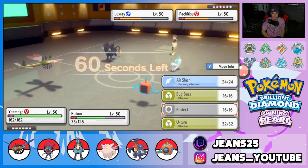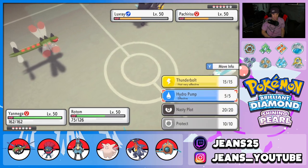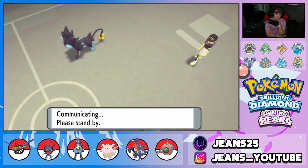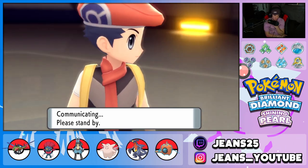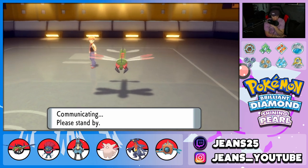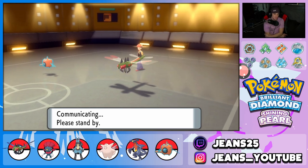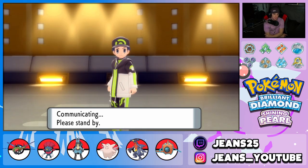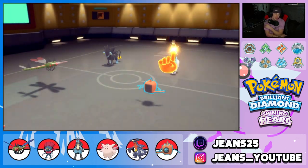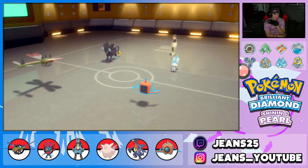I'm thinking Bug Buzz instead of U-Turn pivot. I was going to Protect with Yanmega just to get the Speed Boost, but I think Yanmega is already the fastest here — it's just a naturally fast Pokemon. I don't want to waste a turn with Protect. They're going for Follow Me anyway — Bug Buzz should come out first and we're hoping it does enough damage to take this thing out so Rotom can handle Luxray.